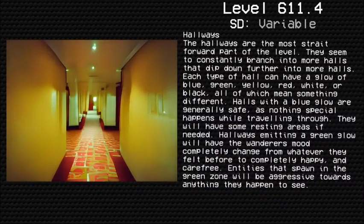Hallways. The hallways are the most straightforward part of the level. They seem to constantly branch into more hallways that dip down further into more hallways. Each type of hall can have a glow of blue, green, yellow, red, white, or black — all of which mean something different. Halls with a blue glow are generally safe, as nothing special happens while traveling through them. They will have some resting areas if needed.